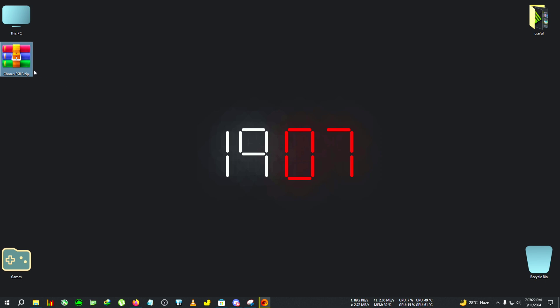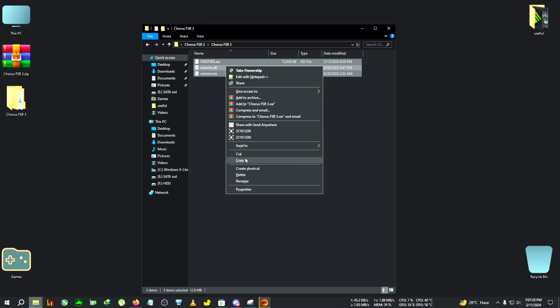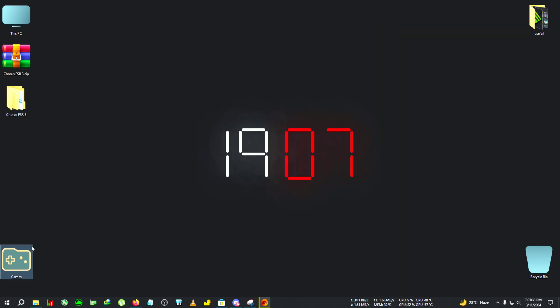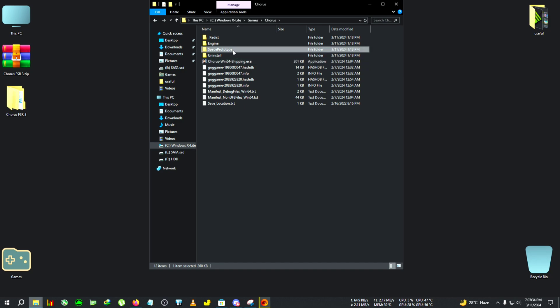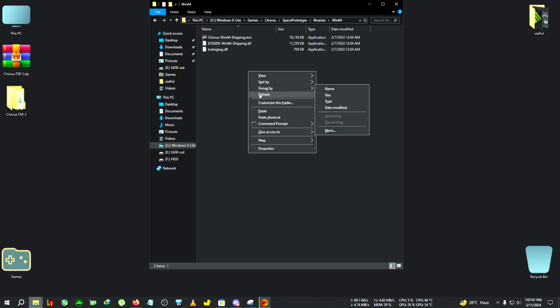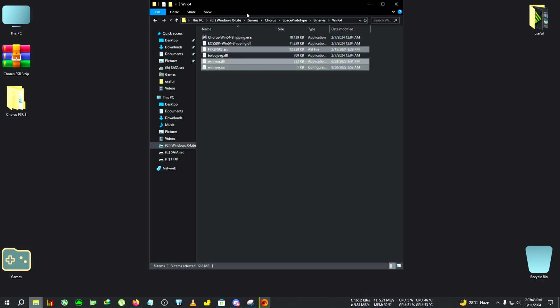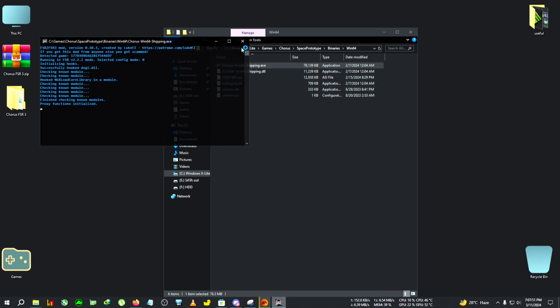First, you need to download this from the link in the description, extract it to the desktop, and copy everything inside. Then go to your installation directory of Chorus, after that go to Space > Prototype > Binaries > Win64, where the win64.shipping is located, and paste everything there. Now we're going to edit the fsr2fsr3 config.